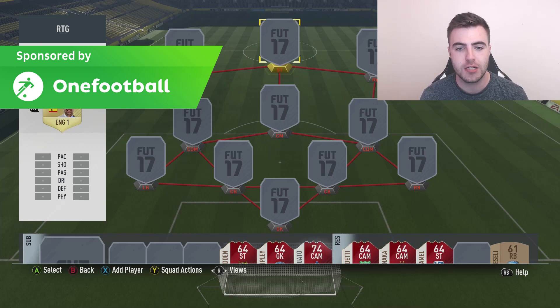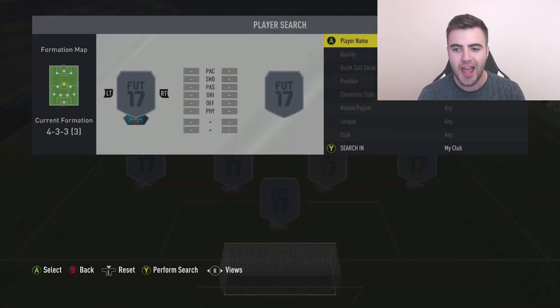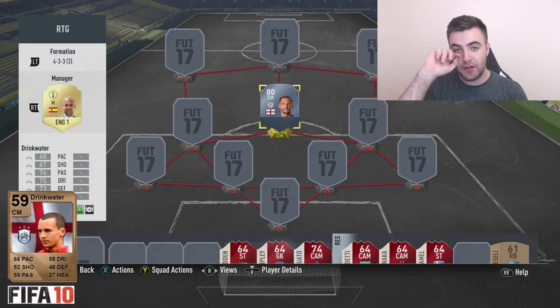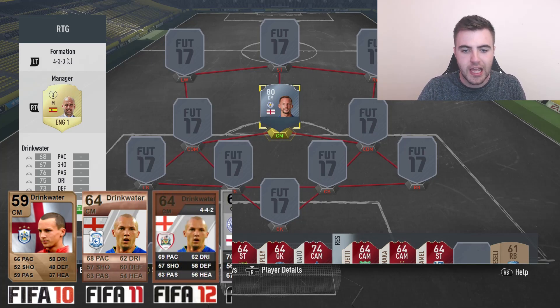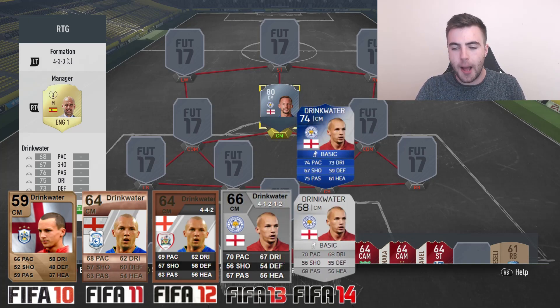It was one of the deadline day signings to Chelsea, and that is Danny Drinkwater. He has changed a fair bit. He started off in FIFA 10 at Huddersfield - he had a varied start to his career, going to Huddersfield, Cardiff, Barnsley, in and out and not really featuring too much. Then he went to Leicester, and that was when he started to settle in. His second season at Leicester was an amazing year - he got into the team of the season.